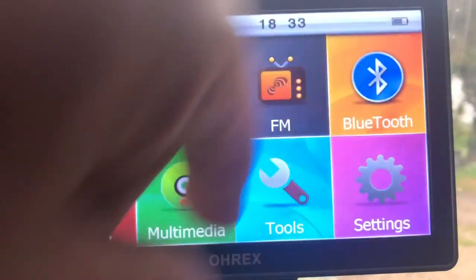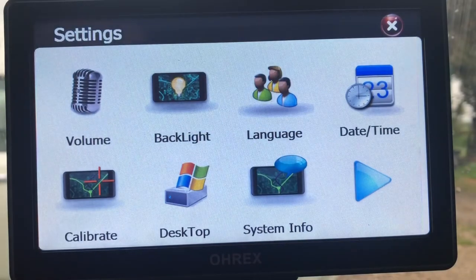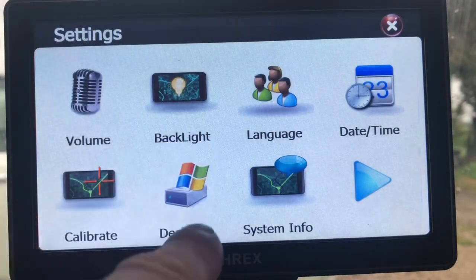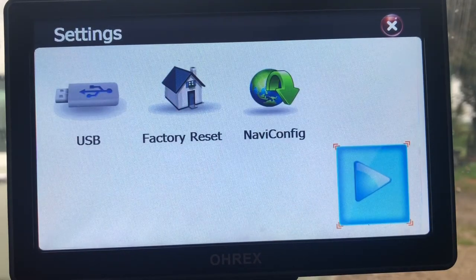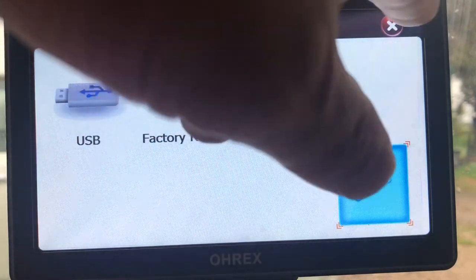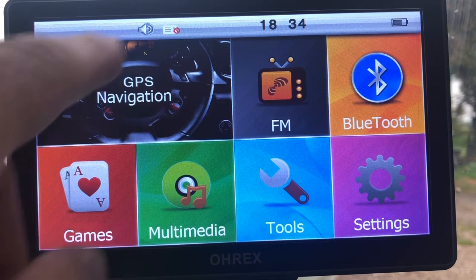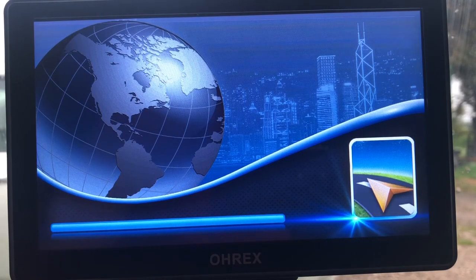Under tools you've got a calculator, conversion units, and GPS information. Under settings you can set up your backlight and language. Calibrate is for calibrating your screen — you tap the crosshair to calibrate it. Desktop puts you into the Windows setup. There's also factory reset and USB plug-in. Hopefully that gives you a bit more insight into what you see, how you see it, how quick it loads, and the type of information you'll get when driving.